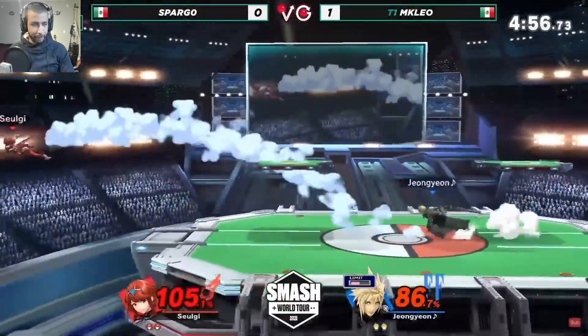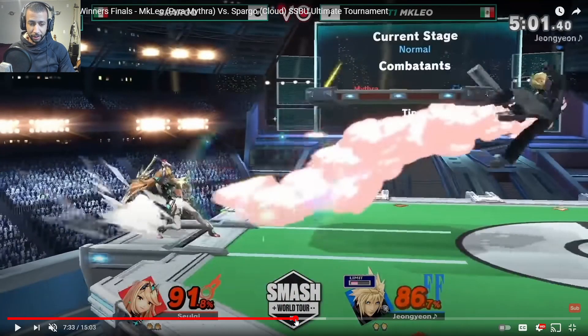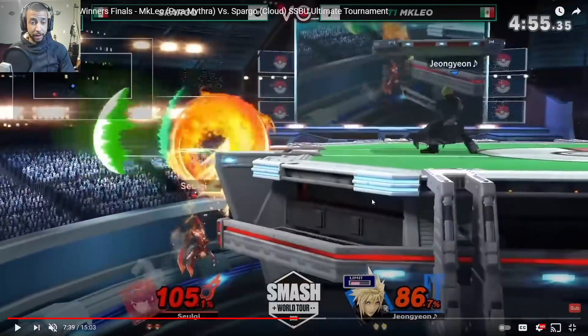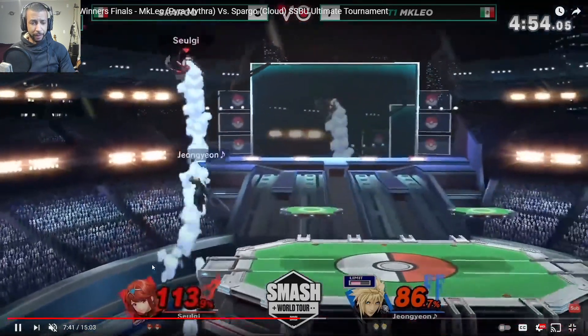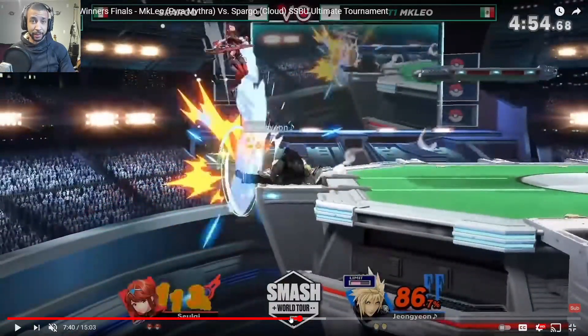Pyra comes back out. He uses Blazing End a lot to recover — he throws it out and it covers so much space. When recovering, opponents cannot two-frame you, can't charge down smashes, can't try to hit you through the stage with a down air because Blazing End is just there protecting you. He threw Blazing End at about the height of the stage, then uses his double jump and air dodge to make it back. He does barely get two-framed towards the very end of Blazing End — good on Spargo's part to wait for it to finish before grabbing the two-frame.